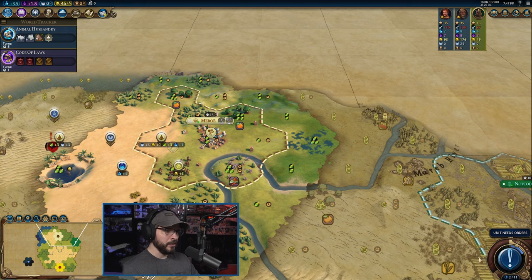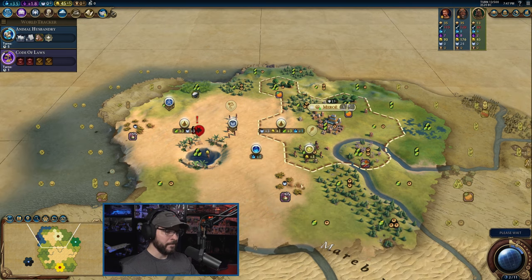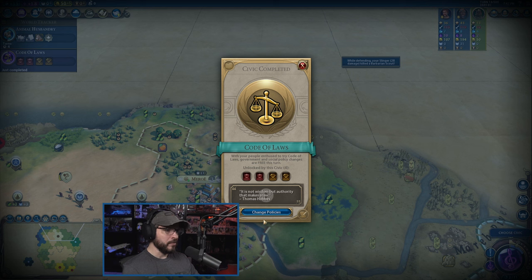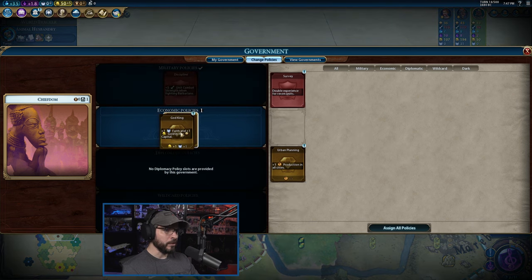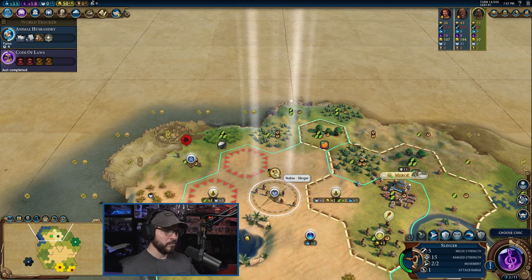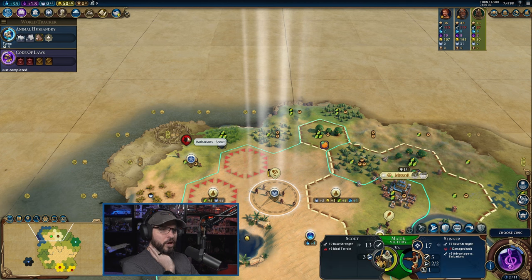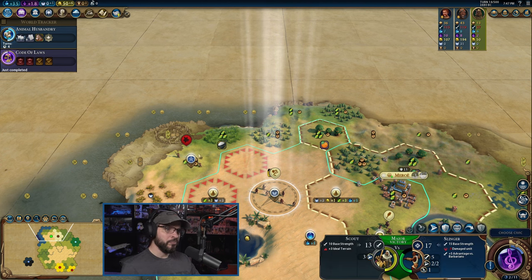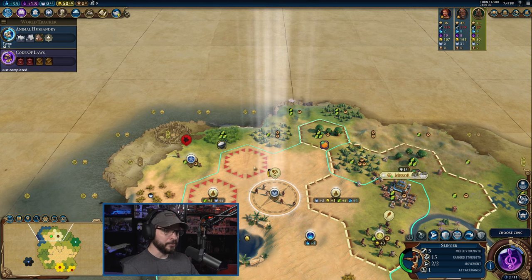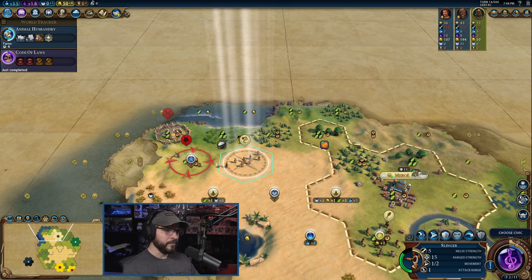We don't really want to move the Slinger out right now — it's weak. We do want to chase this barbarian scout down because we'd love to get a kill with it. There's a Major Drought — we definitely want to change policies. We're going to go ahead and grab God King for now. We do want a little bit of extra faith, though we're going to have some faith coming in once we get our Nubian Pyramid built. Did he kill himself against me? I think he killed his barbarian scout against me and then spawned another. Actually, I think this is just the new scout from the new barbarian camp tile. We got the civic boost though.